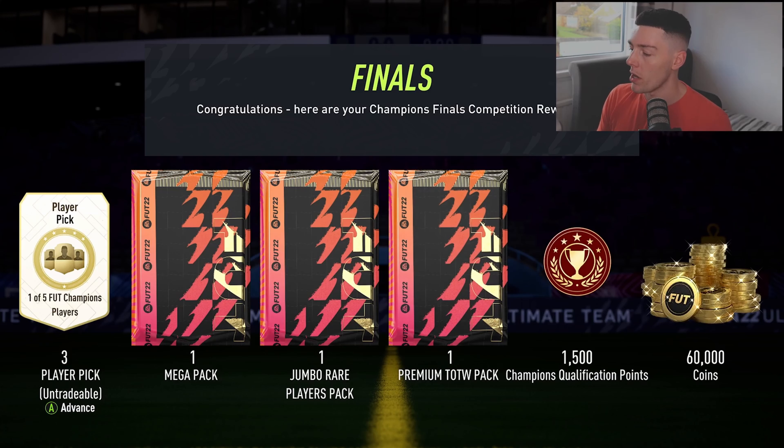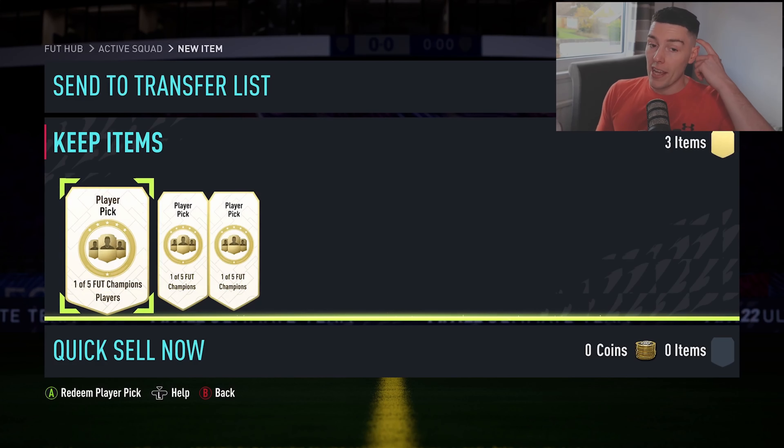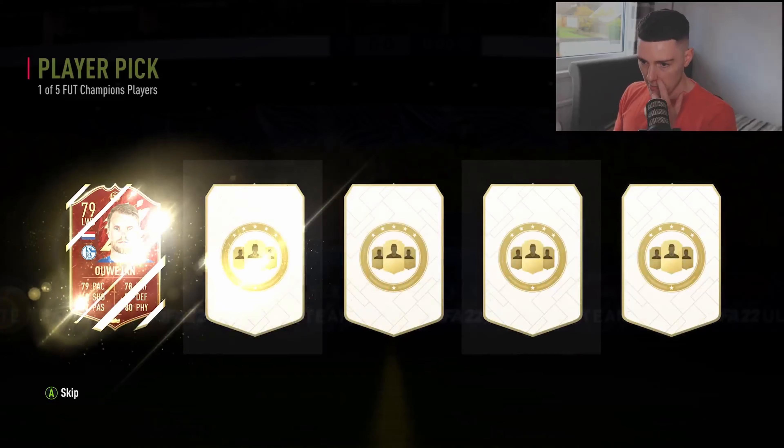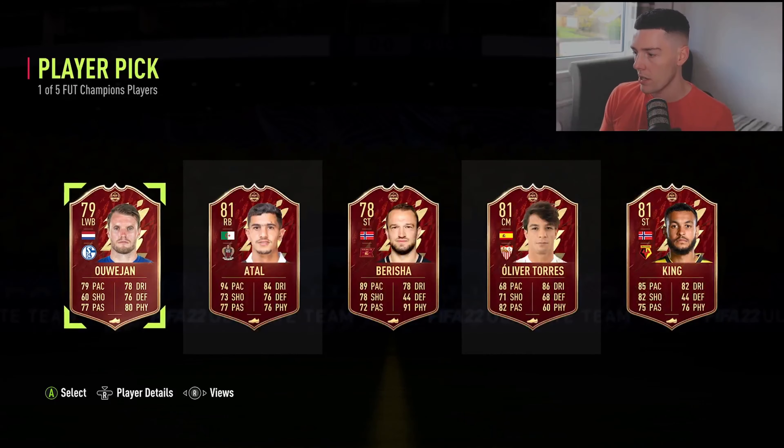We got player picks, we've also got the milestone pack which we're going to bust on this video as well — 60,000 coins, premium Team of the Week pack, jumbo rare player pack, mega pack, and three player picks. Hopefully we can get something big in the red — a Sarah open, Meccano, someone that we can build the rest of the players around.